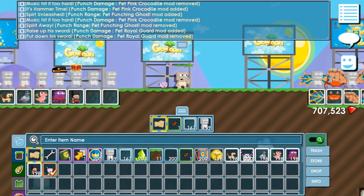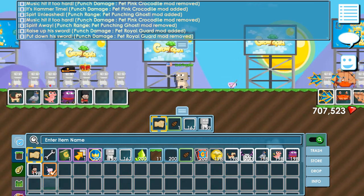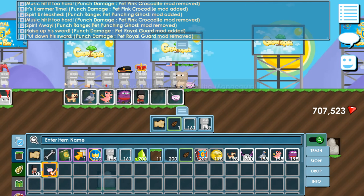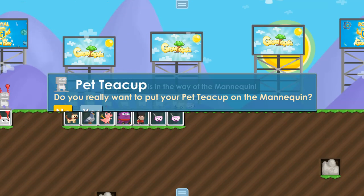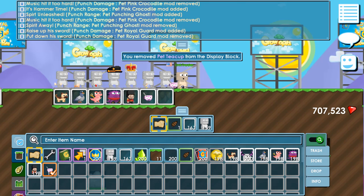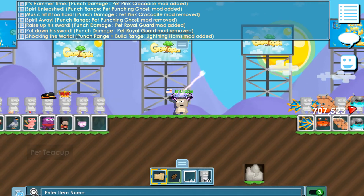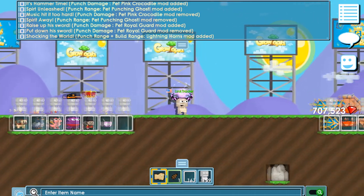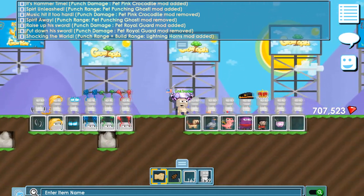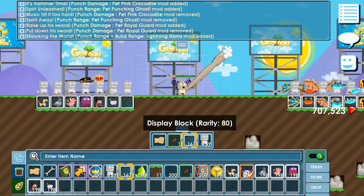Next is Teacup — it's just simple, no effect. And this is Lightning Horns — let me check. It's not that bad. It needs punch range build range. It's really cool, nice.